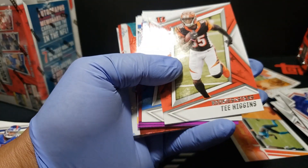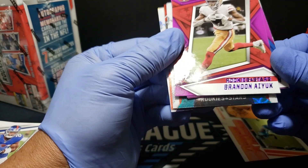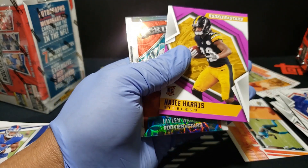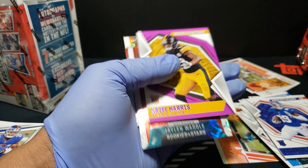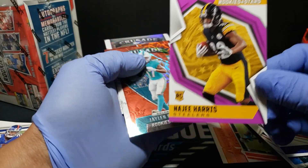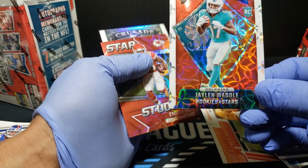We'll see what happens with Rogers. Okay, we got a purple of Bernard Iuka — purple Josh Allen, that's kind of cool. The stuff is not numbered but it's an interesting parallel. We got a rookie Najee Harris — that's not bad at all, purple.